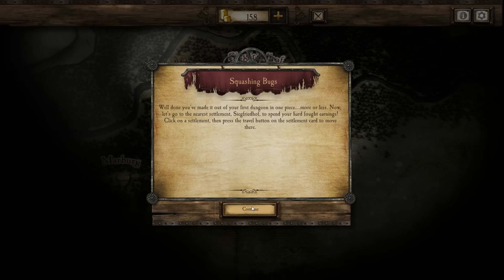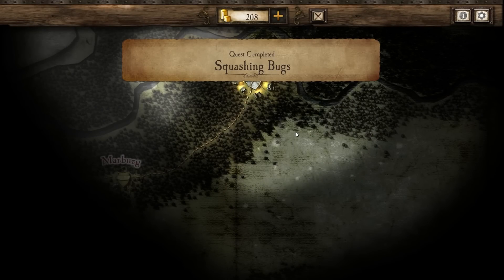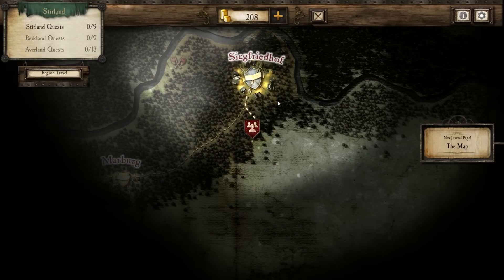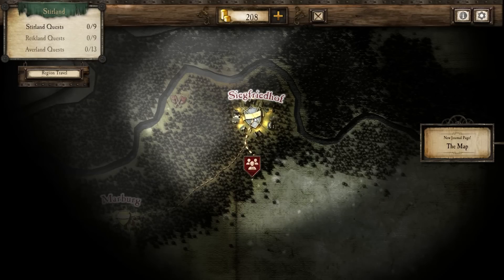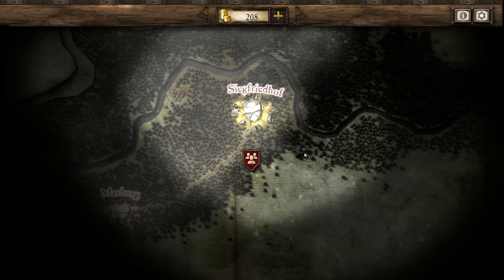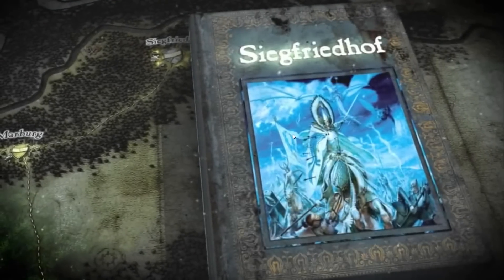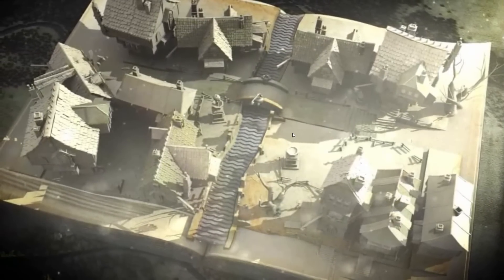Click on the settlement, then press the travel button on the settlement card to move there. We're going to go to Siegfriedhof. It's got stuff like this which is kind of nice. But it's still an iOS port, and it still doesn't look very good.